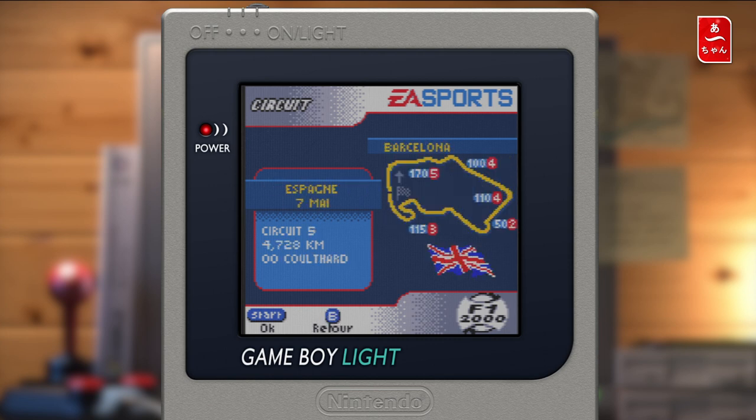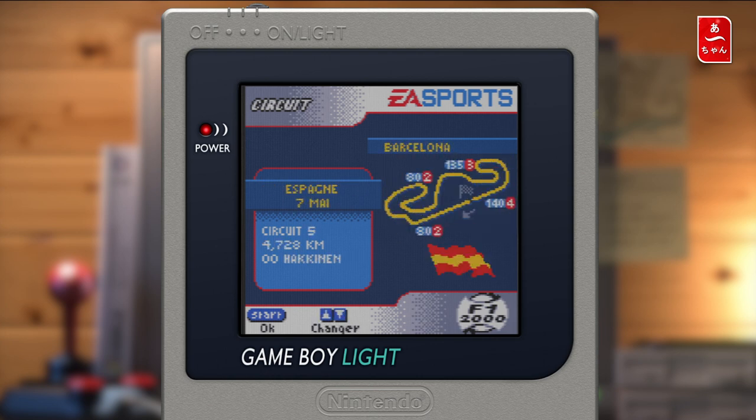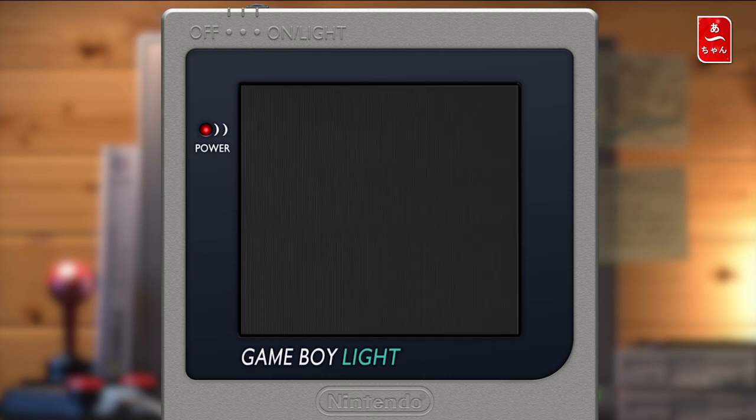On va faire Monaco directement, vous savez pourquoi. Regardez la barre de menu — le Grand Prix de Monaco, c'était le quatrième Grand Prix de l'année, le 4 juin. Donc c'est parti.